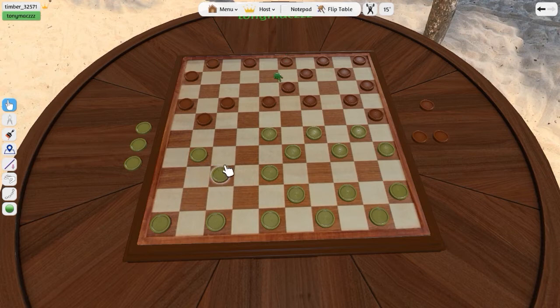Neither of us have taken advantage of moving backwards yet. I think in general it's probably best to keep moving forward, but I'm not a champion checkers player by any means — and for sure not at international draughts.